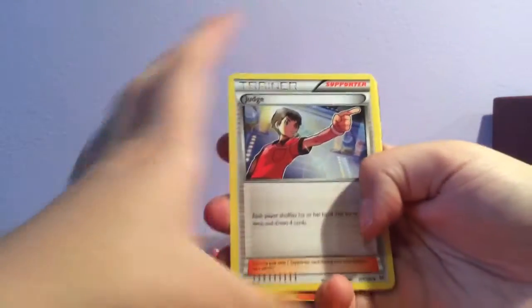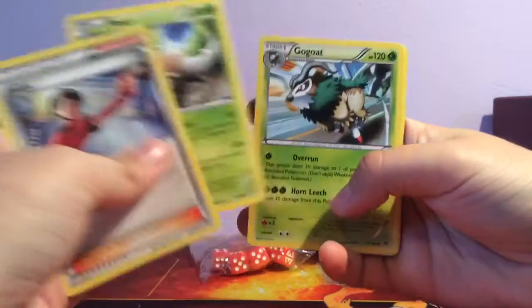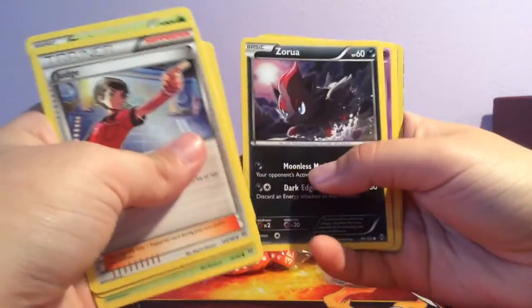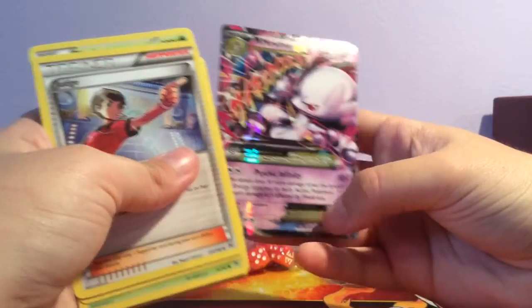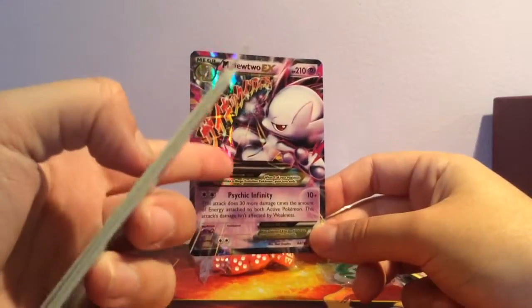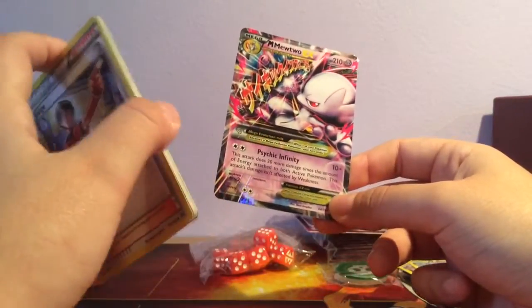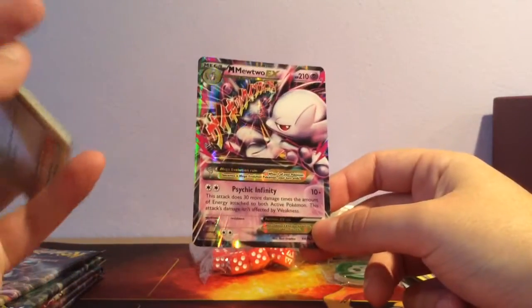We have a Judge. Oh — let's note that — Pinsor, Gogoat, Skiddo, Bronzor, Meowth, Zorua, Ropes, Hood, Hood, and a Mega Mewtwo EX Y version! I think this is the one that I need because I know that I have all of the normal Mewtwo EXs and one Mega Mewtwo EX, but I think that's the X version, so if this is the Y version that I need, that is awesome.